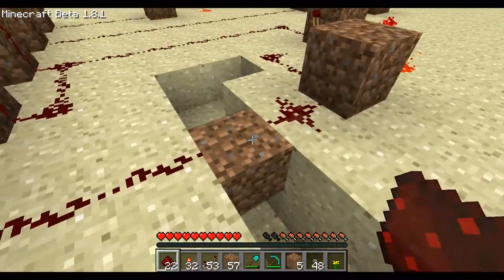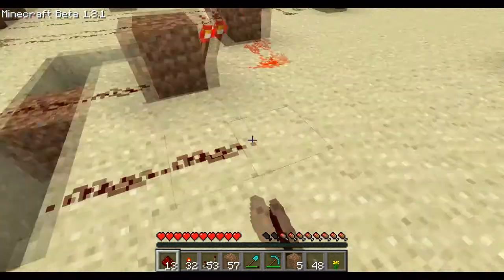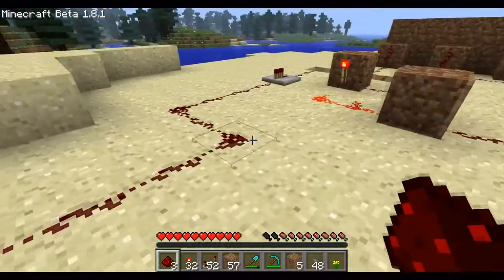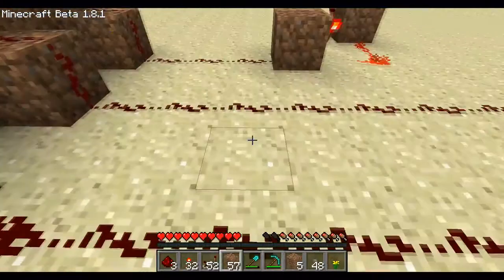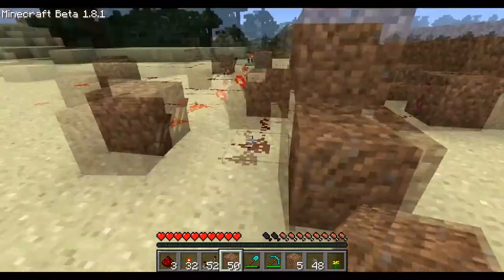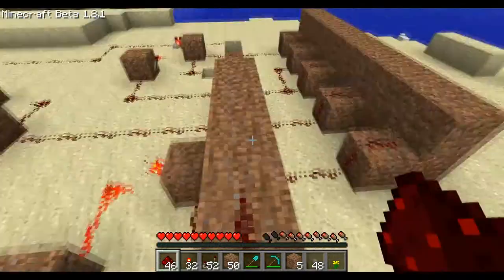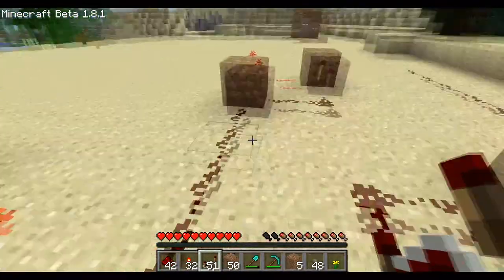I want this part here, that part there, to go underneath. Then just extend that and go back in case it runs out. That should be far enough. That's one memory cell down. Now I need to do the next one. Pretty simple — just make it go over it and then down again, so I need it to reset that block. Always making sure that the 15-block limit doesn't exceed.